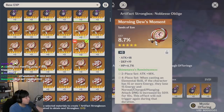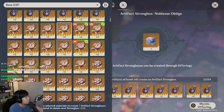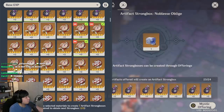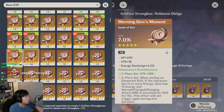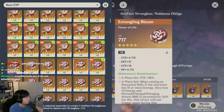Moving on to sands: HP, attack. Elemental mastery — energy charge with a single crit roll, HP single crit roll, energy charge — that's okay. Defense — I don't think I want to keep a defense sands. If I were to upgrade sands with defense percentage main stat, I'd want two crit rolls. Moving on to the flower.